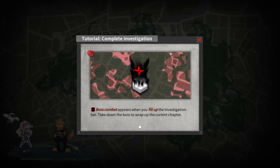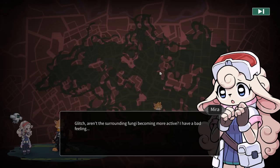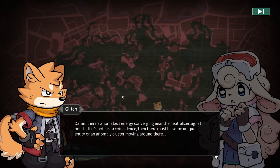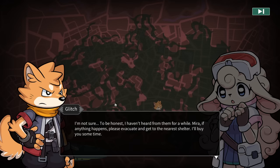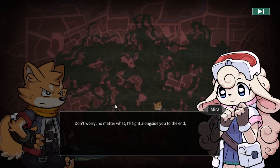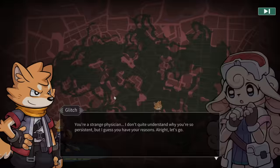Boss combat appears when you fill up the investigation bar. Take down the boss to wrap up the current chapter. Glitch: there's anomalous energy conversion near the neutralizer signal point - there must be some unique entity or an anomaly cluster, maybe even a boss. Are the other advanced party members there? Not sure, I haven't heard from them in a while. Mira: no matter what, I'll fight alongside you till the end. Glitch: you're a strange physician. Let's go.